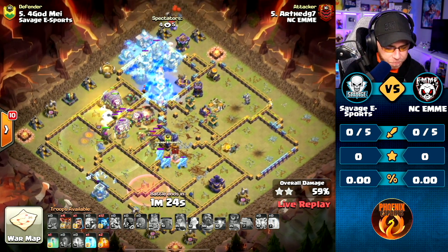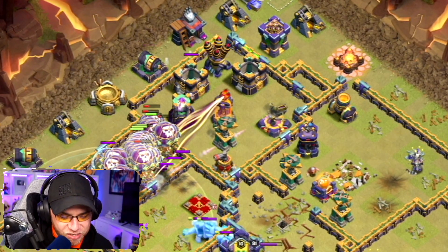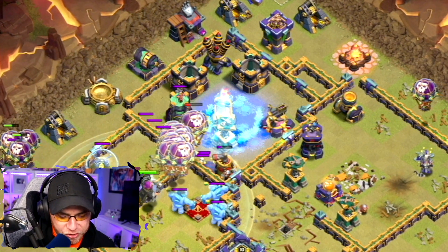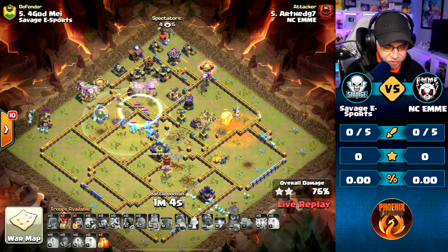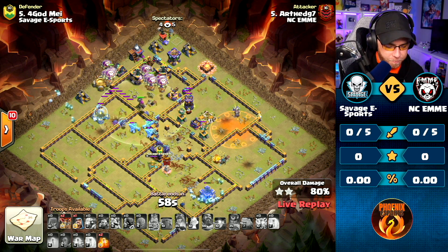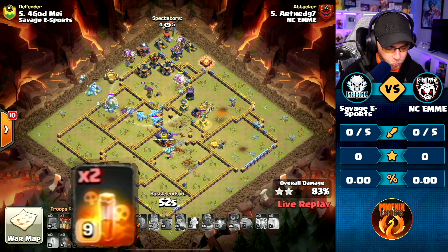Defensive Queen went down - there were some Headhunters used. Alright, we got a massive party coming up into a Multi. Freeze Spell's going to be down, but he's having to deal with an Air Sweeper. The Air Sweeper will survive, but the Warden's going to lock onto it and take it out. Invisibility Spell on the Balloons to try to protect them, and he used the Balloon on the far right to draw the Poison Spell Tower. Didn't even need his Poison Spells.